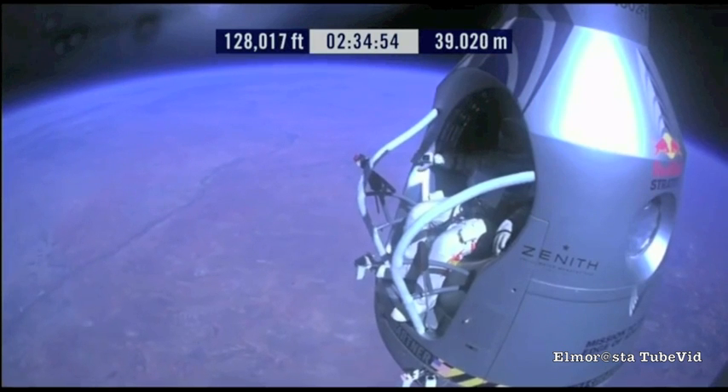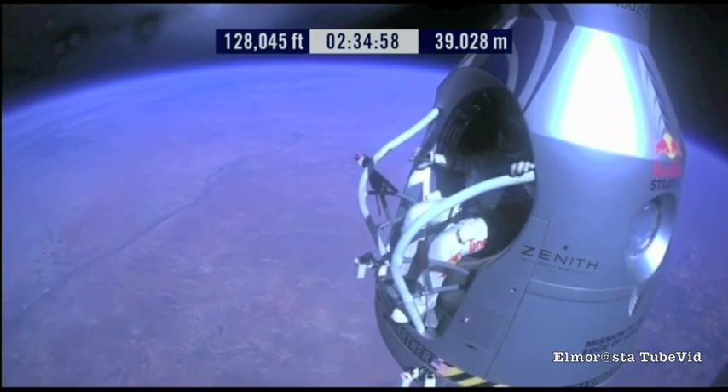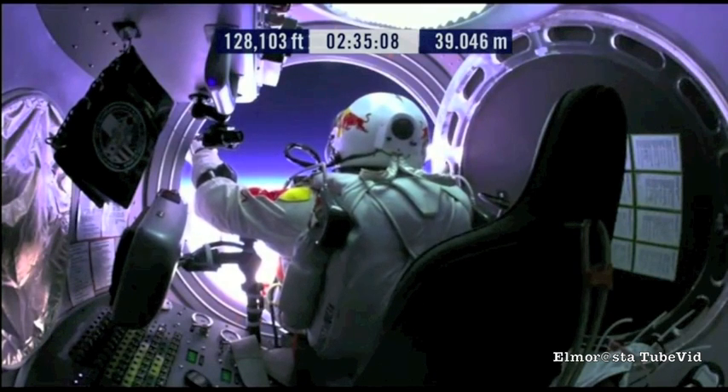Go a little bit further forward so we can check your chute. Your chute's okay, Felix — I say again, your chute's okay. Item 31: your chute integrity is checked. Your parachutes are not deployed.